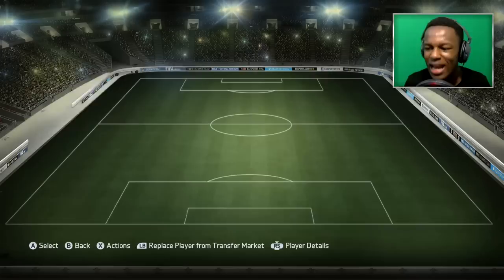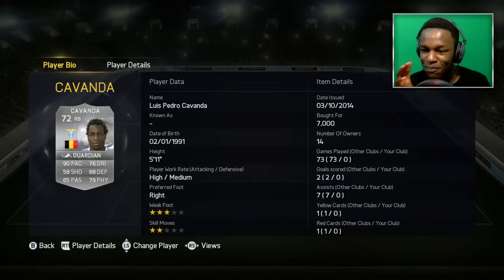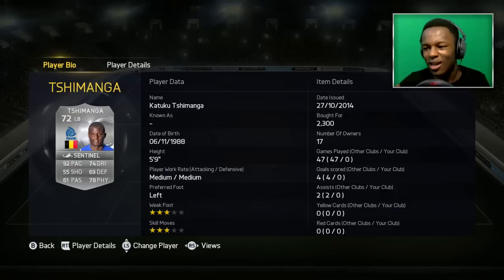Can't wait to use him. In the right back position, we have this dude — he is called Kovander, chosen mainly because he's got that 90 pace, 76 dribbling and 79 physical. Bear in mind, I've not used this team yet, so you're going to see me use it live for the first time — that should be fun. Next to that, we have Kompany in the first centre back position. You guys know how OP this guy is: 87 defending, 73 pace and 81 physical. Next, we have Vertonghen, the Tottenham centre back — 82 defending, 81 physical, 72 pace, so he's an alright centre back, probably the next best to Kompany. In the left back position, we have Kakutu Chimanga — 92 pace, 78 physical. This guy should be good to use. His stats look amazing and he only cost me 2.3k.